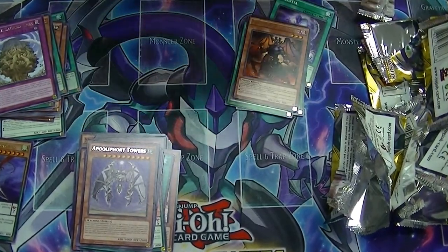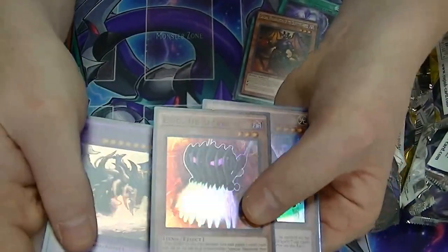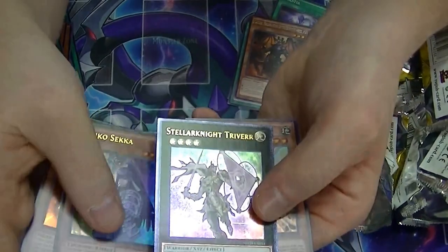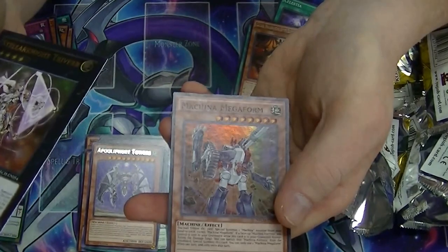Not too bad out of 15 packs. We got: Knight Dragolith Ultra, First of the Dragons Super, Edge Imp Sabers Super, Denko Sekka Ultra, Ultimate Stellar Knight Travere, and Super Machina Megaform.